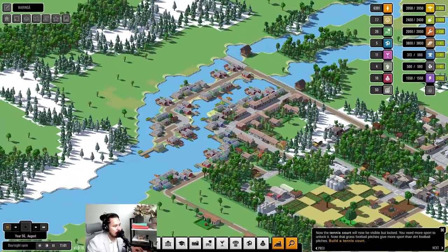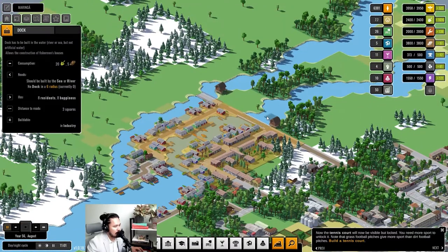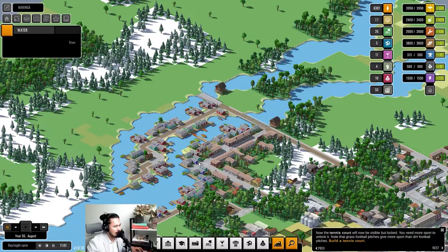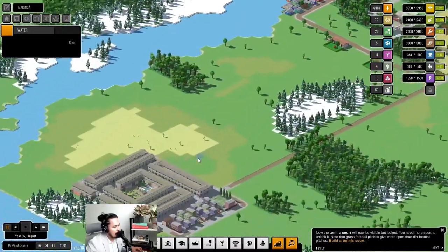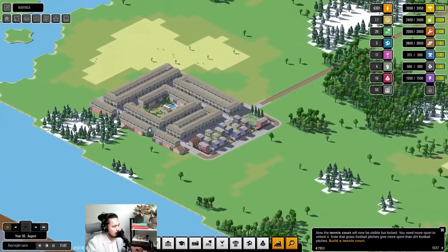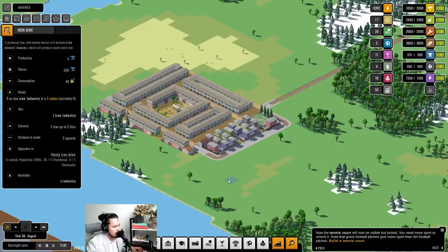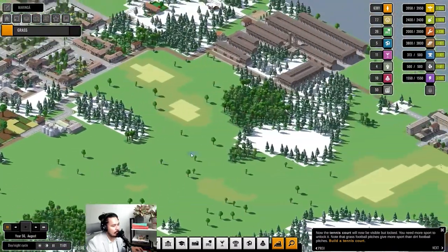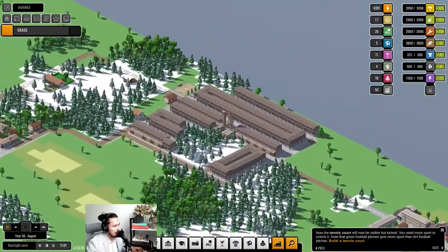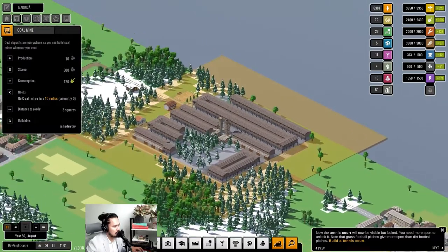The fishing village is based on two harbors. The way you build these is if you have a harbor and build houses within the range, and they are next to water on one side, then they become fishing villages, which is really cool. We also have an iron mine here, with mining houses around it which increases our metal output.